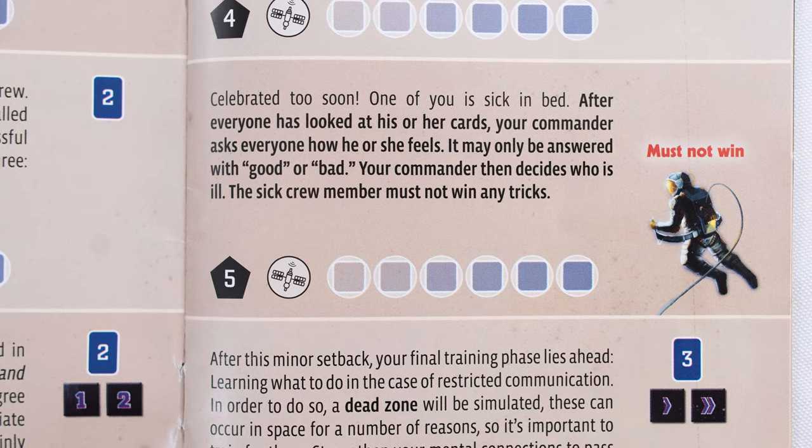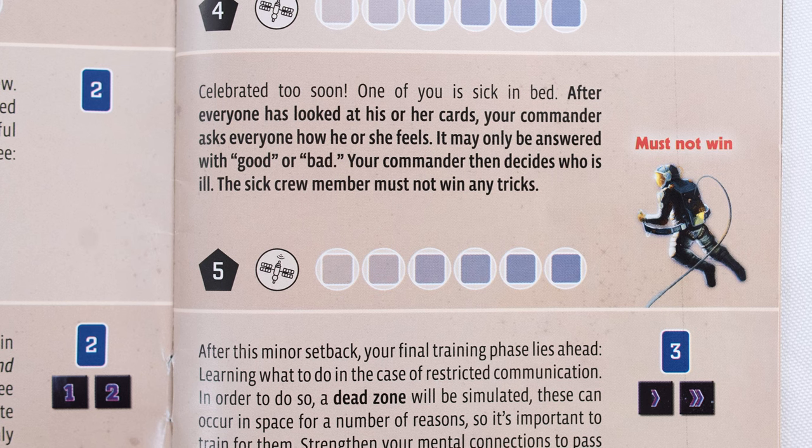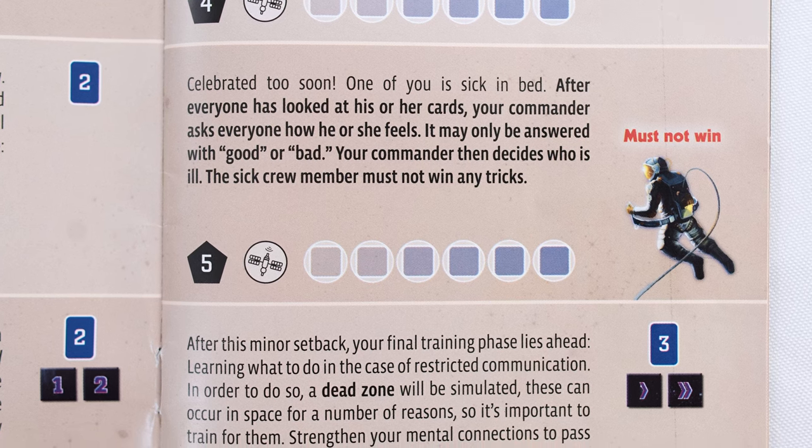Lots of us have played trick-taking games, maybe something like Rummy or Hearts, where the high card of the suit wins. The Crew takes that concept and turns it into a cooperative game, so players around the table will have tasks assigned to them each turn — like you have to win the blue seven, you have to win the green eight — and all the players are working together with limited communication to try to get those cards to their teammates.